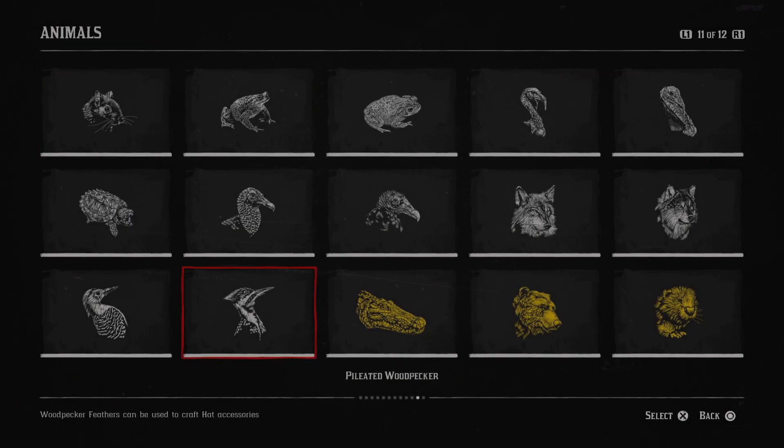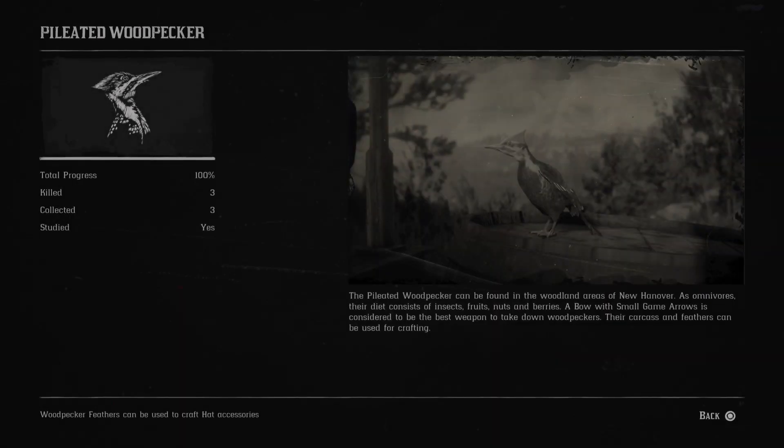And the last non-legendary animal is the pileated woodpecker — not sure if I'm saying that correctly. The pileated woodpecker can be found in the woodland areas of New Hanover. As omnivores, their diet consists of insects, fruits, nuts and berries.